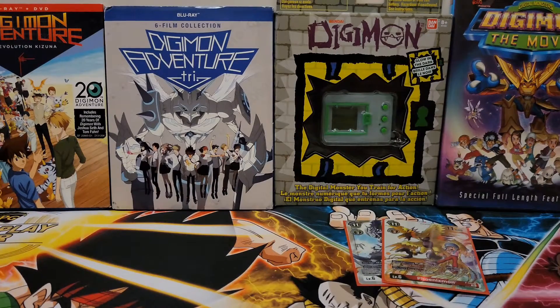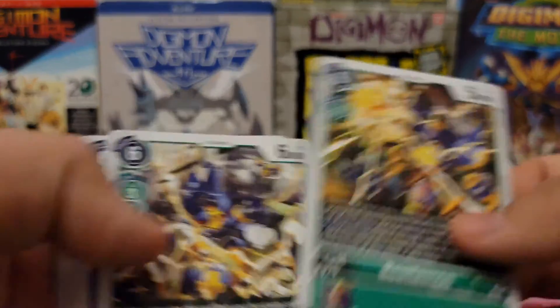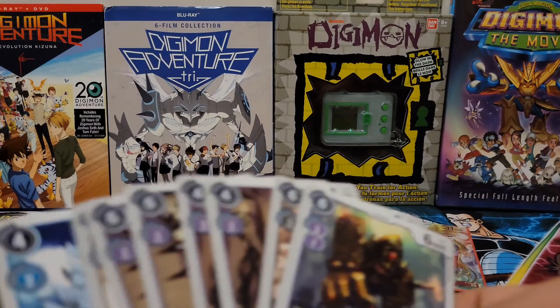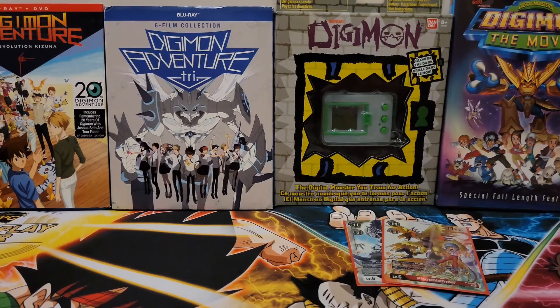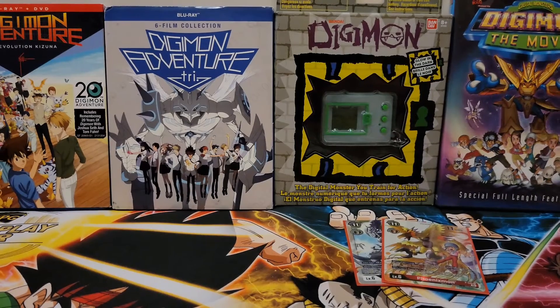For level 4s, I had KendoGarurumon, Kumamon, Beetlemon, Metal Kabuterimon — so I only had three, with two green hybrids, which kind of sucks. Since we had the JP Coda, it would've been pretty good to evolve over it — if you Digivolve into Beetlemon over JP, he costs one, and then Beetlemon also searches for other hybrids off the evolution. That was mainly why I was using it, because it helps search your other hybrid pieces from the deck.